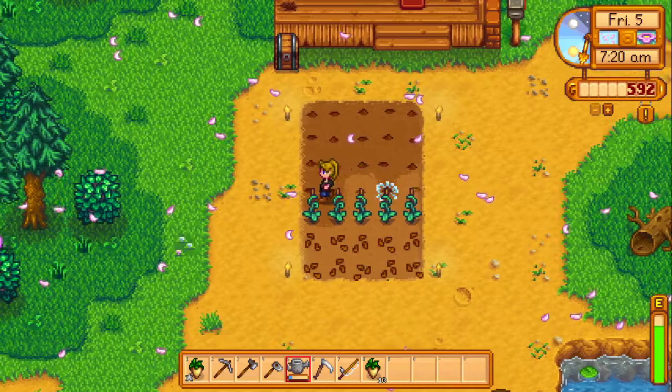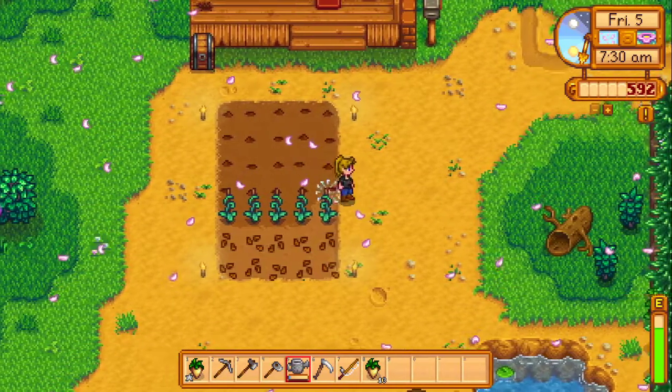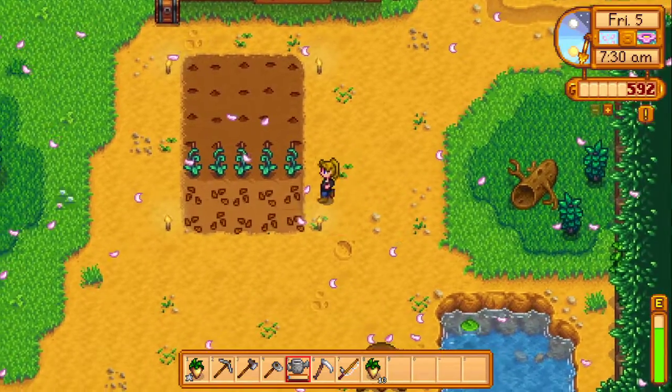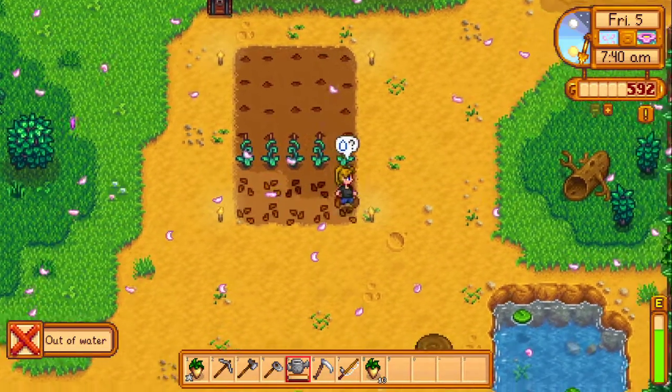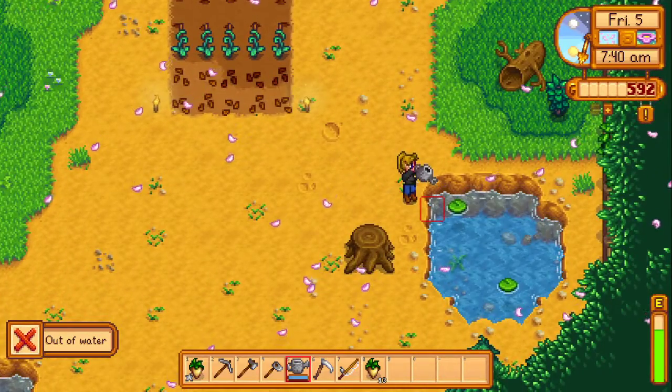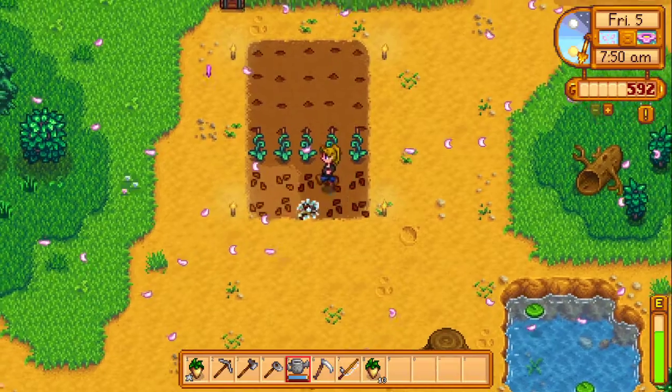We just go ahead and water all of the plants, starting with our new tulips that are going to grow and be amazing. Amazing little plants. Make sure I'm going down as well while doing these because of the trellises. And I'm out of water, of course.